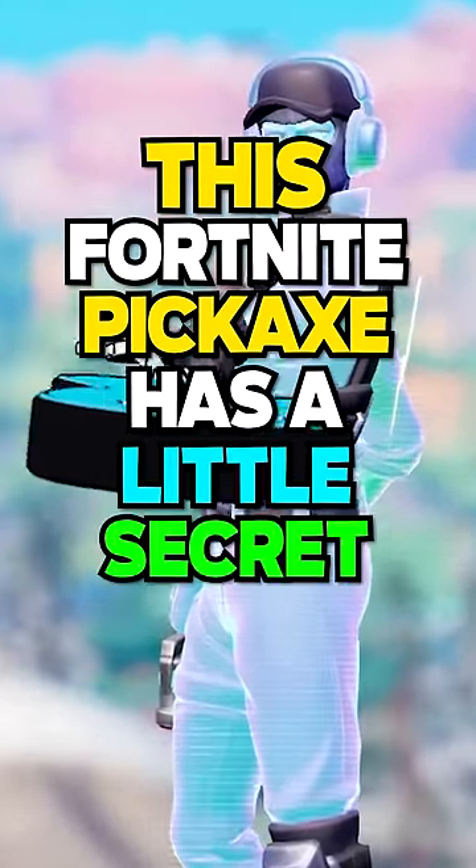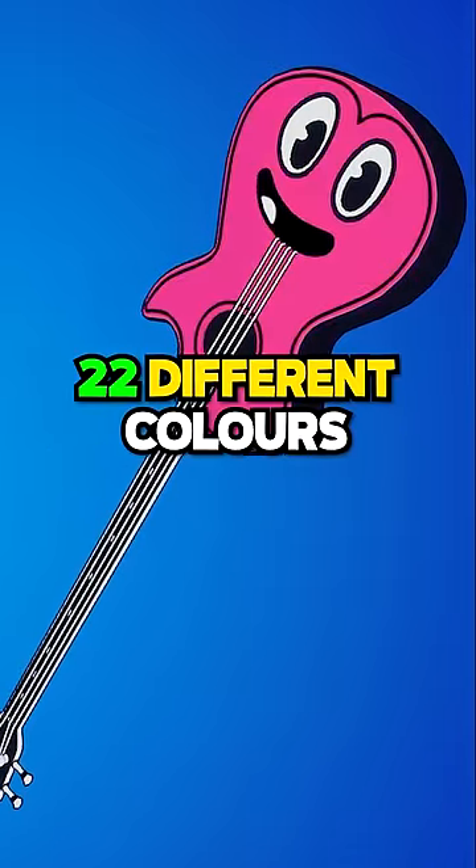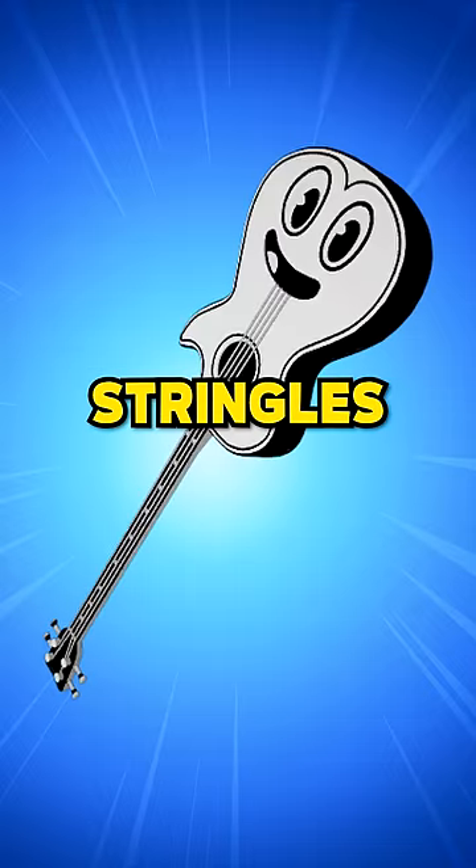This Fortnite pickaxe has a little secret. It has three hidden styles and comes in 22 different colours. It was released in Chapter 2 Season 8 and it's called Stringles.